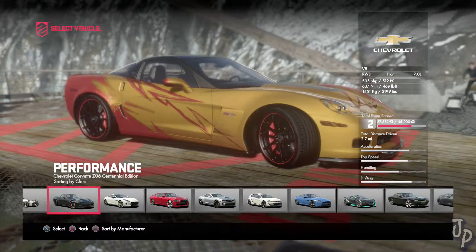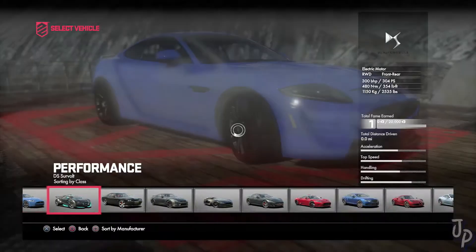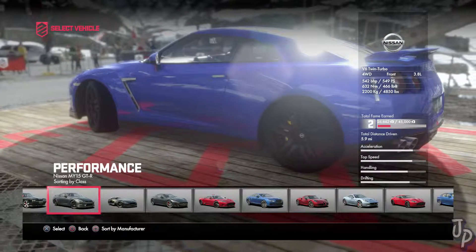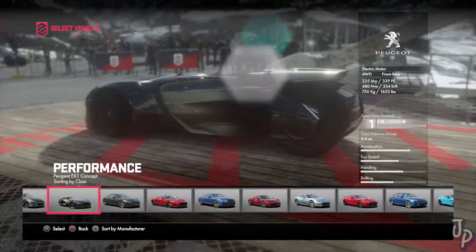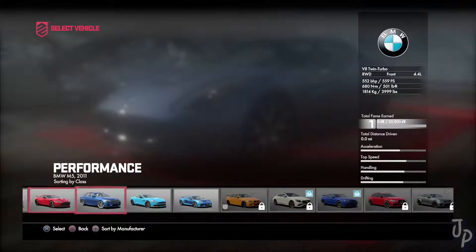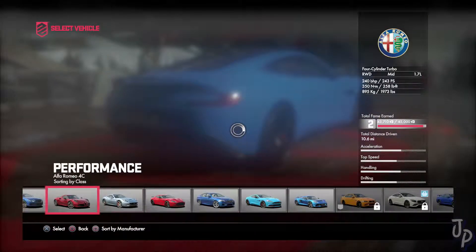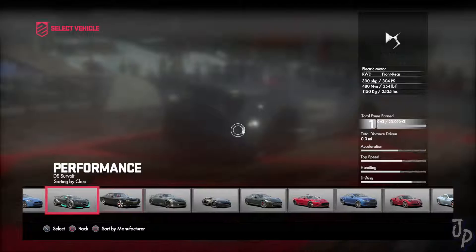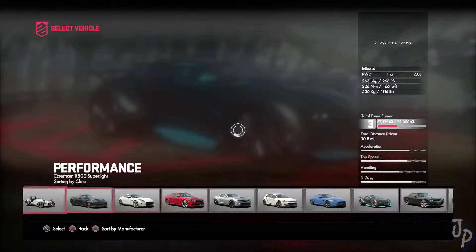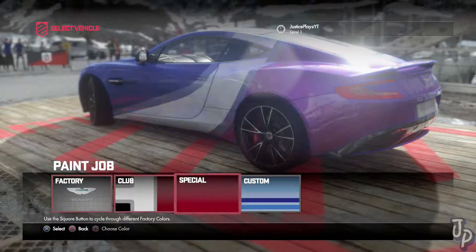This time we are going to race with something a little bit different. I think we raced with the Lotus last time, so let's race with something we haven't used before. We're going to go with the Aston Martin — doing it. Let's see what kind of custom paint jobs we have.